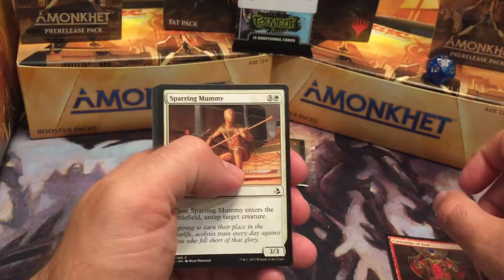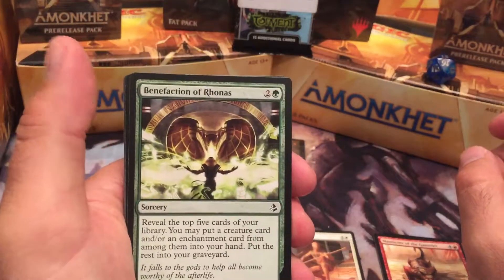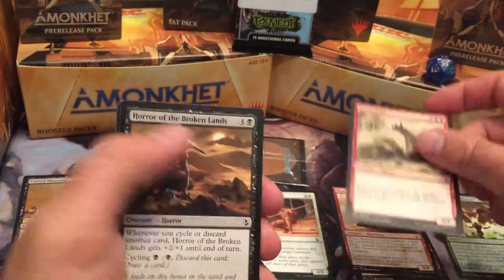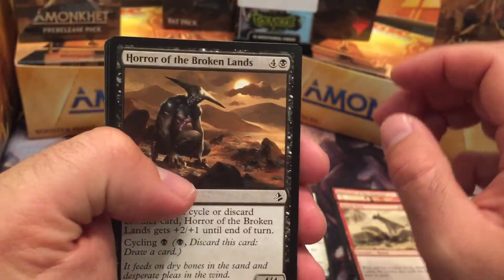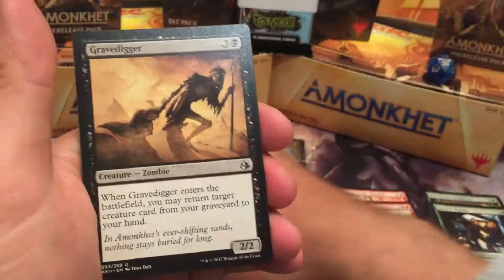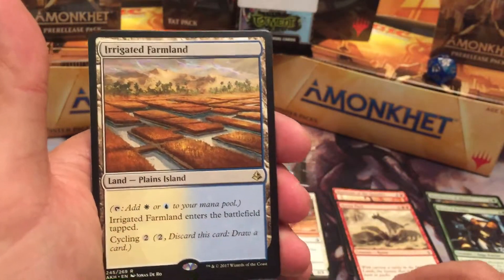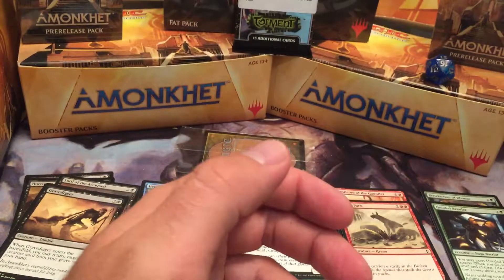Pack one: Cartouche of Zeal, Sparring Mummy, Hekma Sentinels, Manticore of the Gauntlet, Cursed Minotaur, Benefaction of Rhonas, Hyena Pack, Horror of the Broken Lands — walked all the way from Kamigawa, he's starving but his arms are still big. Luxa River Shrine, Hooded Brawler, Lord of the Accursed, Gravedigger. Shadow Storm Vizier with an Irrigated Farmland — they do include a lot of rare lands. And an Island, so I'll put the Island with the Farmland.